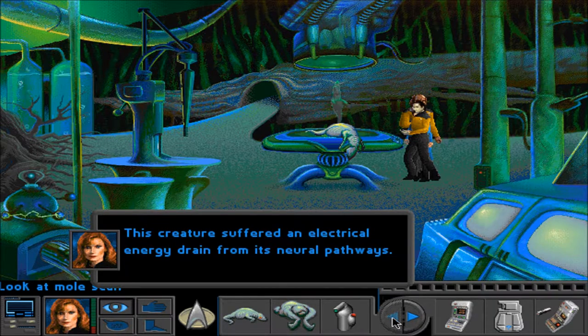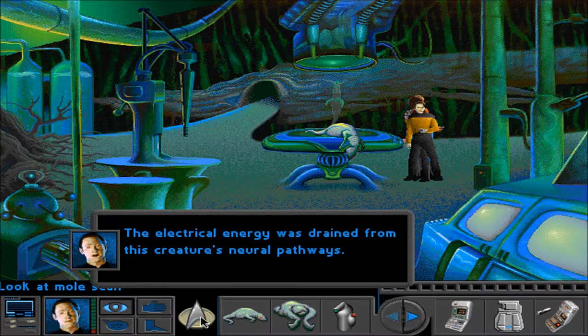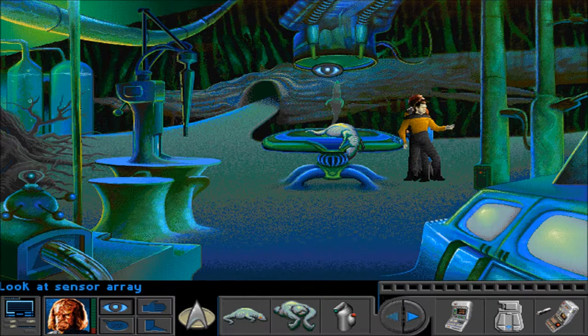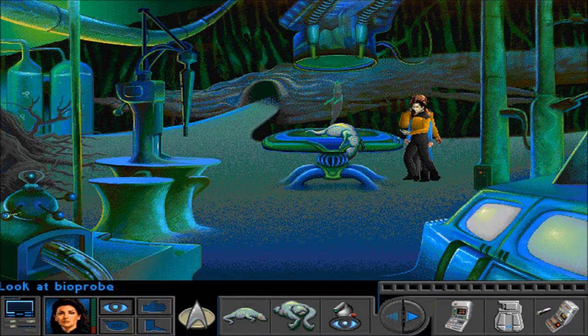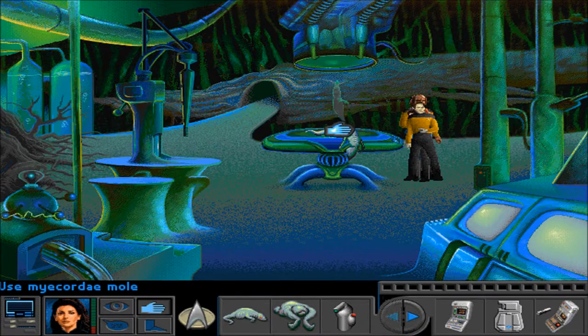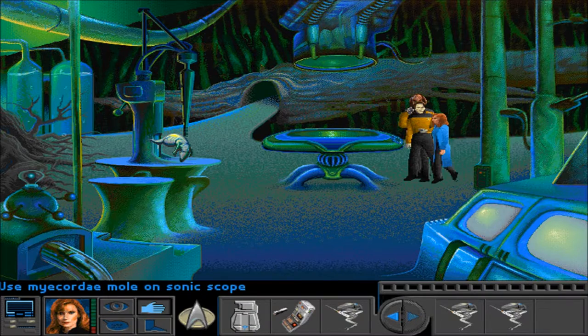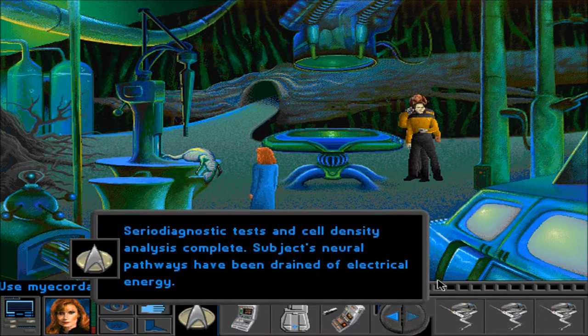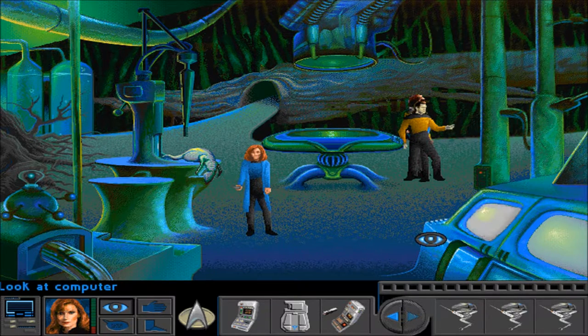This creature suffered an electrical energy drain from its neural pathways. How do you just do that — drain electrical energy from neural pathways? Let's grab the thing back and put it here. I think we looked at it already, but now that we actually know what it is, it might give us more information. Serial diagnostic tests and cell density analysis complete. Subject's neural pathways have been drained of electrical energy. It's a cryogenically preserved specimen.